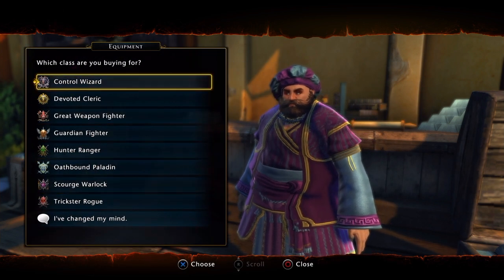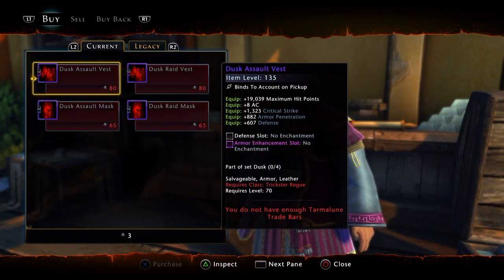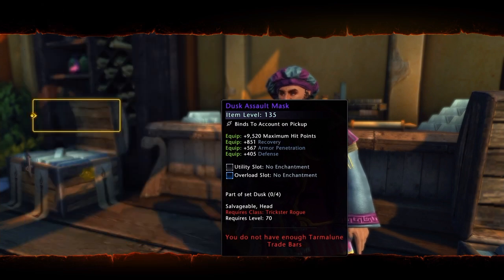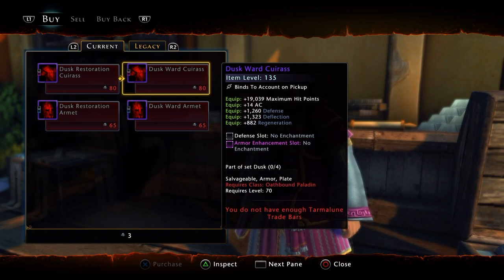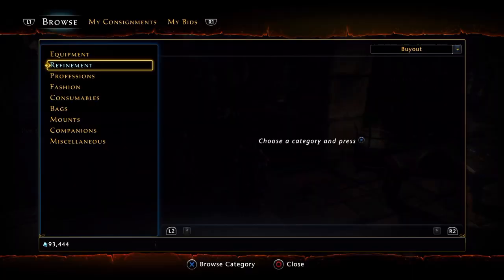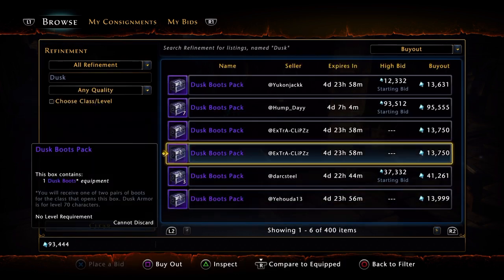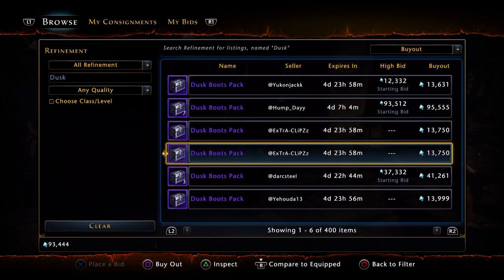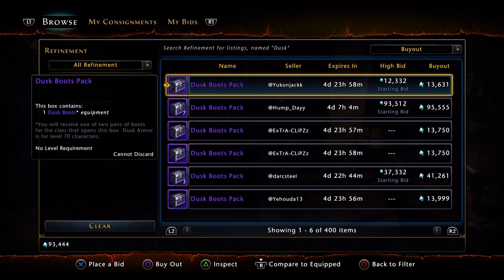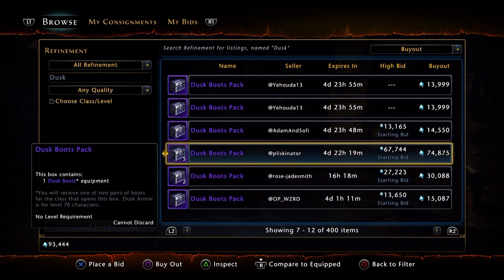If you guys want you can pause. Now I'm going to show you how you can get your Dusk boots. For this you're going to have to come to the trade house and spend a little Astral Diamonds. What you want to do is come to refinement. Here you will type Dusk and when you search you're going to get the Dusk boots pack. You will put on buyout and you can see the different prices — they go very cheap. 13k Astral Diamonds, or 41k for a 3-pack just in case you don't like one boot and want another. Fairly cheap guys.